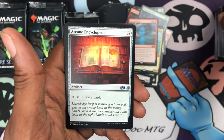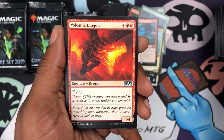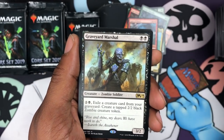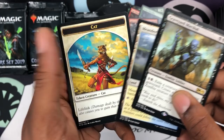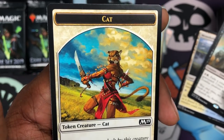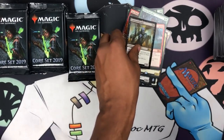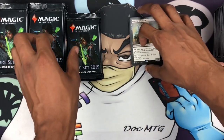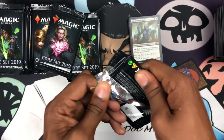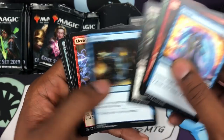Next pack we got Arcane Encyclopedia, Ruptured Spire, Volcanic Dragon, and Graveyard Marshal — pretty cool. Loving the new cat token art too, pretty sweet. Let's organize those right there. Next pack — see if we can get a Liliana. Liliana goes really well with Nicol Bolas, right?